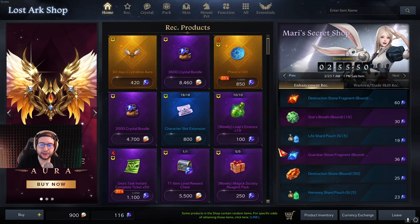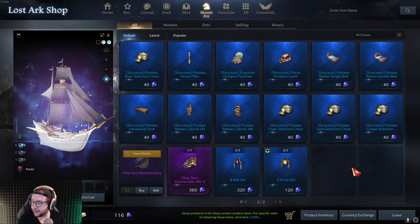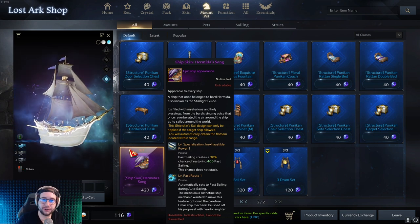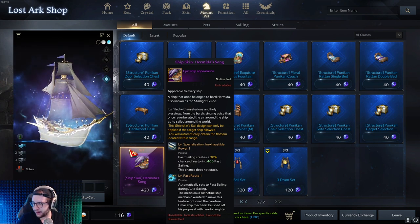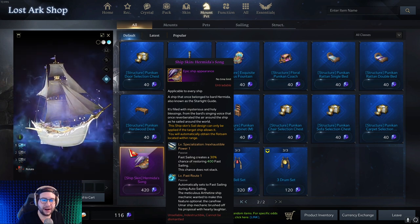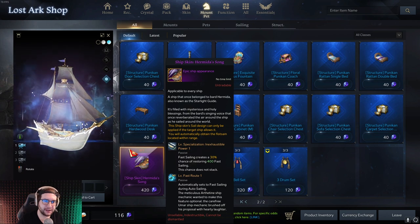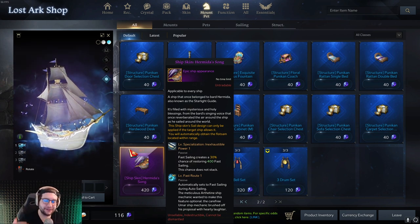You've probably seen a lot of people with this ship. I personally thought it was a platinum reward, but you can actually get it in the shop for 420 crystals. If you've done anything in the late game, you know how much you sail around. What makes this ship awesome is that it gives you a chance to get your fast sailing energy back upon using it, and it will automatically consume your fast sailing energy when you're auto-pathing. This is a best-in-slot ship skin — it'll save you a ton of time and might even save you if you're racing to an island spawn.